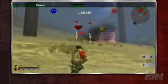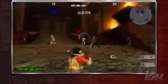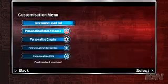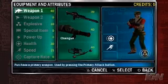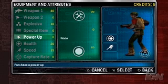In Star Wars Battlefront Renegade Squadron, you have complete control over the way your soldier looks and the equipment that he carries. Let's look at the customization menu. Here you can equip your soldier with unique combinations of weapons, abilities, and power-ups.